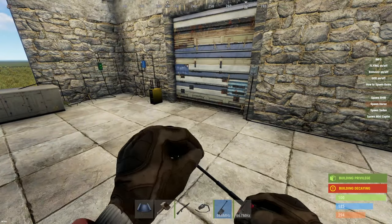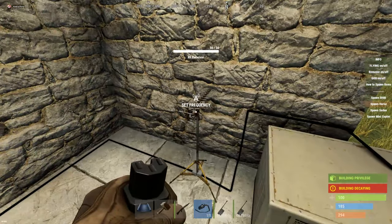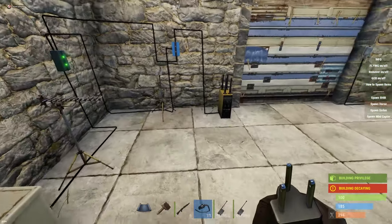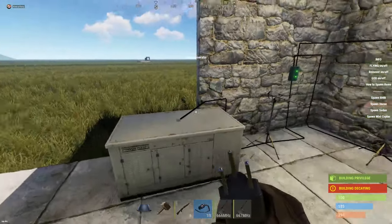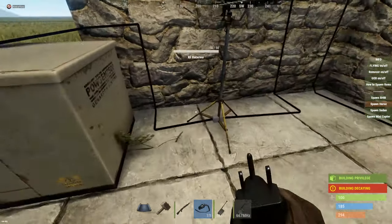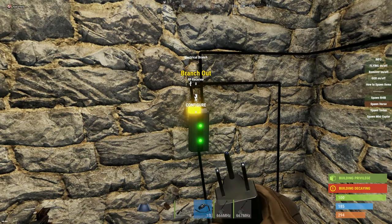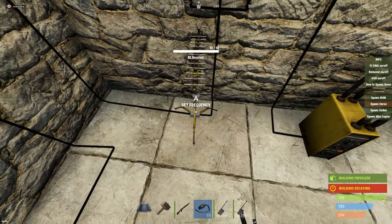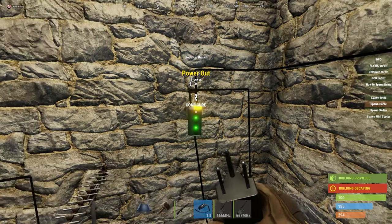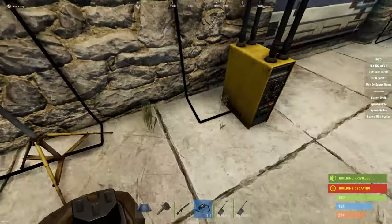Now let's go over how to make this. You need a power source — put that into a receiver. Then you're going to have a separate circuit: either branch power off your main power source or put down another power source. Put down another receiver and connect it to power, connect that receiver to a branch, have the branch out go into another receiver, have this receiver go into the block pass-through of a blocker, and have the main power out of the branch go into the power end of the blocker.